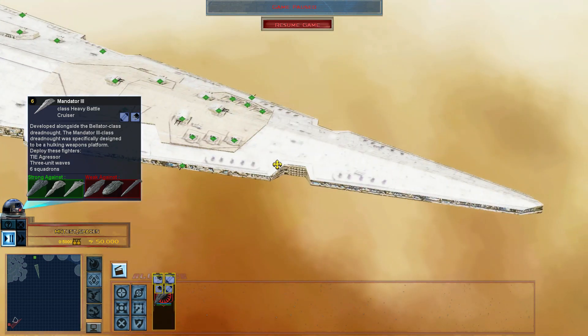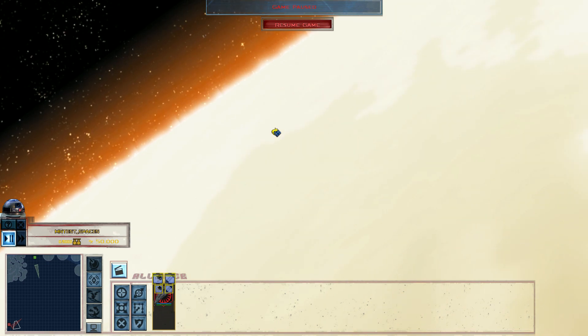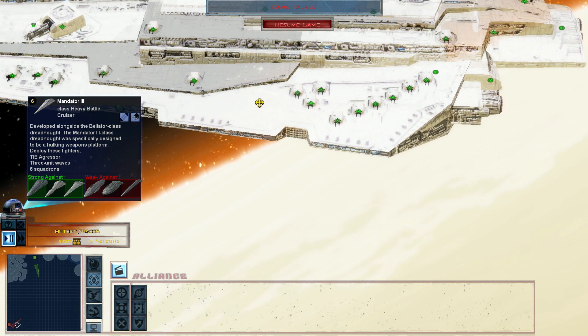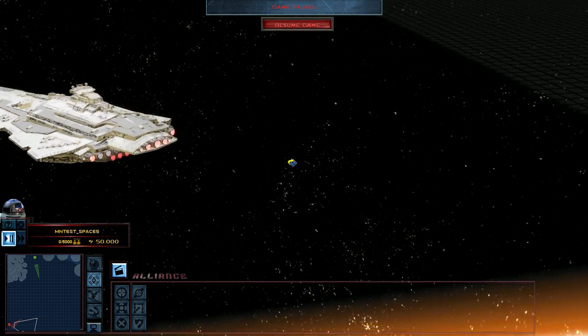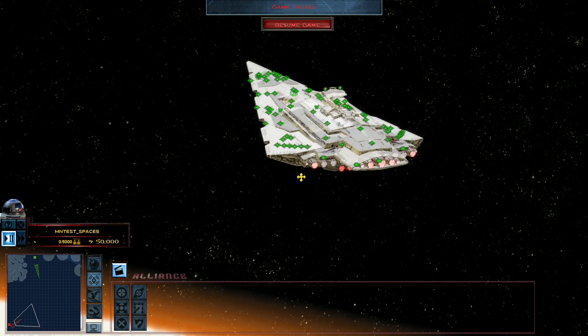It even has anti-fighter guns and anti-fighter weapons. Other weapons include heavy rocket launchers and advanced missile launchers. Like the Vejator, it is very powerful and can be considered a pocket Super Star Destroyer.